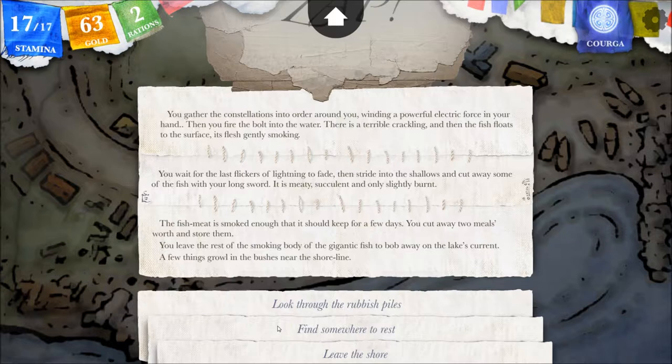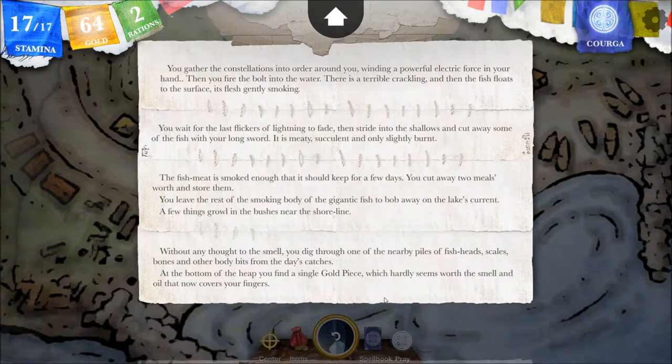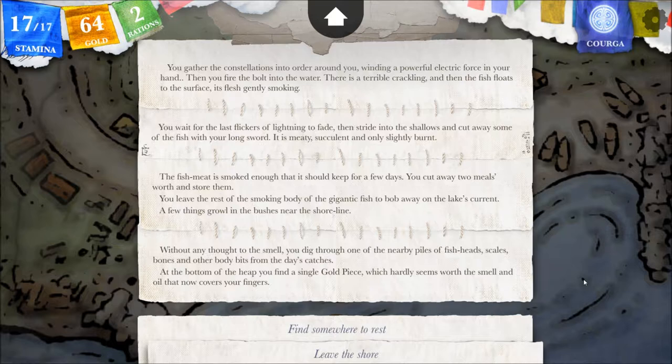A few things growl in the bushes near the shoreline. Let's look through the rubbish piles. Without any thought to the smell, you dig through one of the nearby piles of fish heads, scales, bones, and other body bits from the day's catches. At the bottom of the heap, you find a single gold piece, which hardly seems worth the smell and oil that now covers your fingers. Well, we've made an even 64 gold — the Commodore 64! One more for the pile. Let's find somewhere to rest.